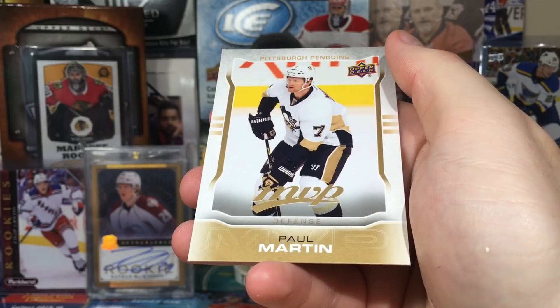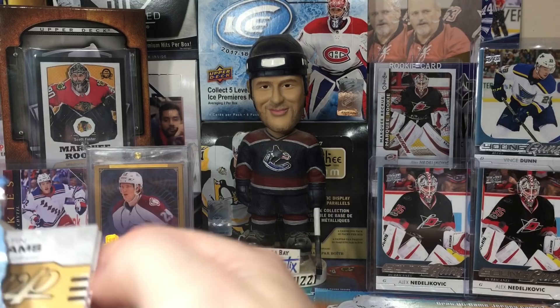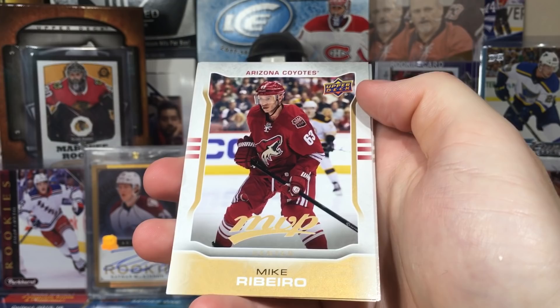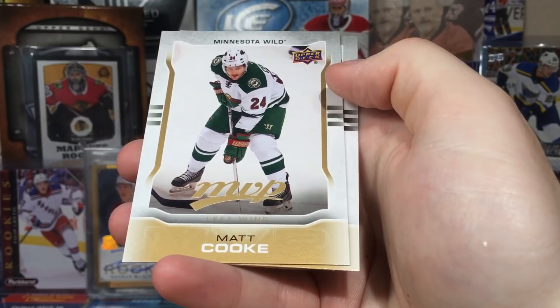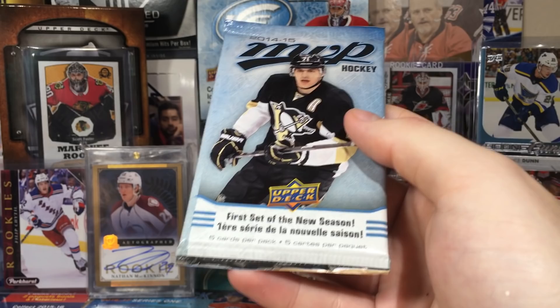One of the biggest takeaways from this stuff is the cards just feel better — the quality feels a lot better than newer MVP. Maybe this is a sign that Upper Deck is watering down their product. Mike Ribeiro, Saku Koivu, Dustin Byfuglien, Matt Cooke, and Justin Williams. 14-15 was the first year that Upper Deck had the exclusive rights to do NHL hockey cards.